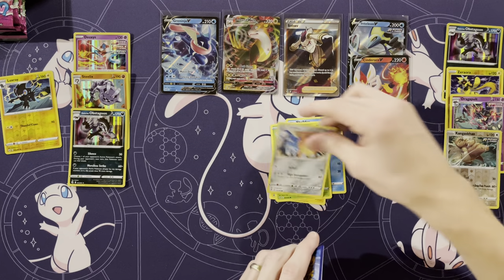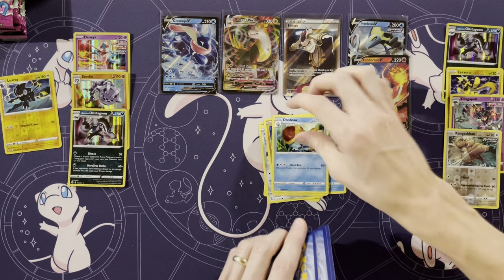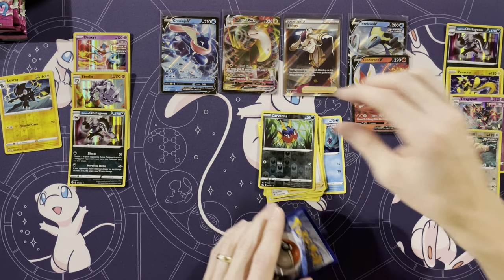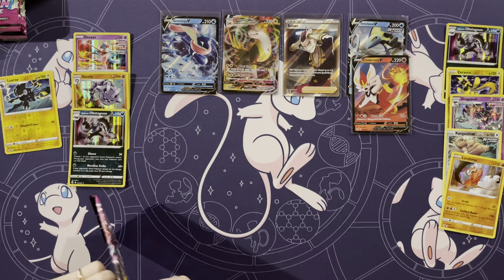Shelter, Voltorb, Pansage, Couplet, Gligar, Energy, Dreadnaw, Sliggoo, Shauna, reverse of a Carvanha, and a Landorus. Shauna, Carvanha — yeah, I found a rhyme there.